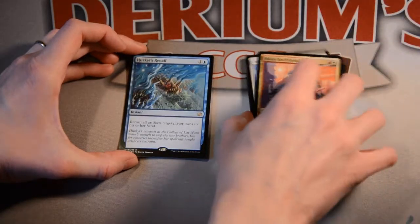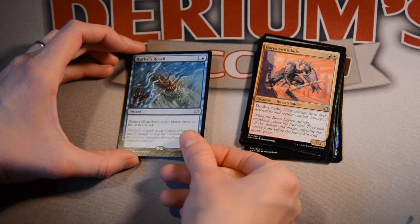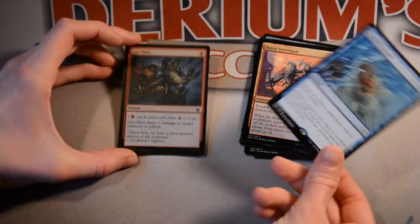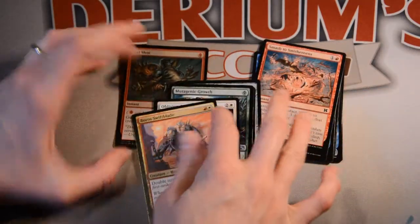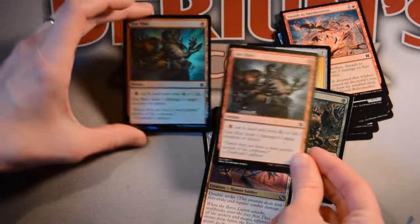And the rare is Hurgel's Recall — 2 mana, return all artifacts target player owns to his or her hand. That's kind of a blowout for an affinity deck, but woohoo! And the rare is a foil Gutshot. Did I get a regular one of those? Yes I did. I like it better in foil.